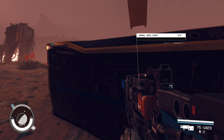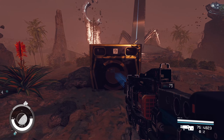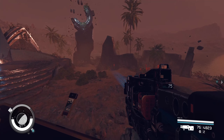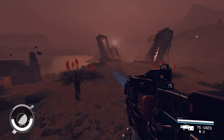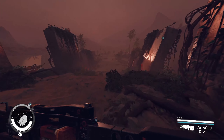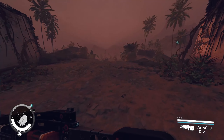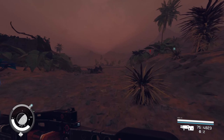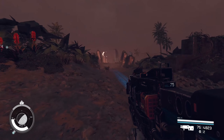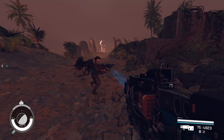I think this is a GalBank chest which is why that credit chip is there. I do like the location of this boss. You've obviously got to be fairly far into the game to get to this guy, so I certainly wouldn't recommend doing this at a lower level. The fact that he splits into three different bosses is quite good.